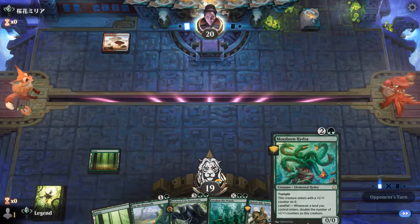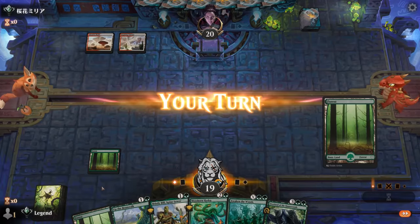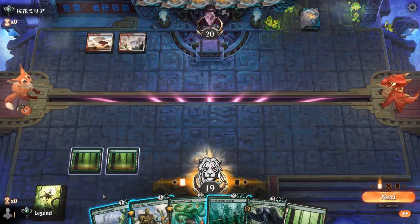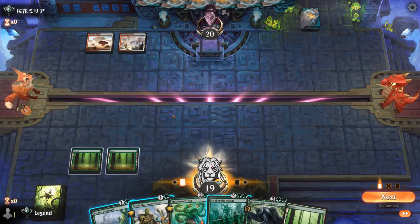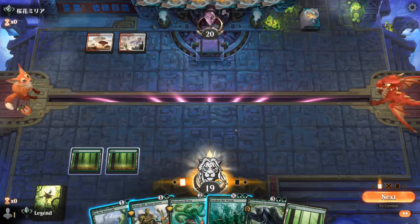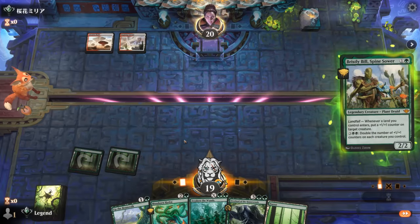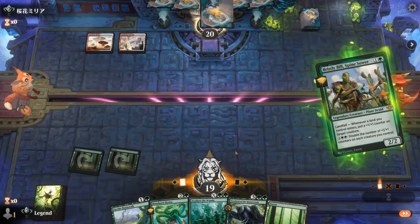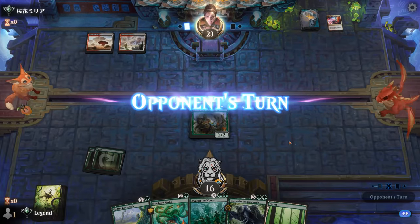The Hydra could give us a win condition that can close out the game very quickly, but of course it starts out pretty small within burn range. What's our sequencing going to look like? We could start with Bill — if that takes a removal spell out of the equation, that's not bad. But it can also synergize with the Hydra, or we can Beanstalk first. Against a burn deck I'm more worried about dying before deploying all my cards, so I'll try Bill first.